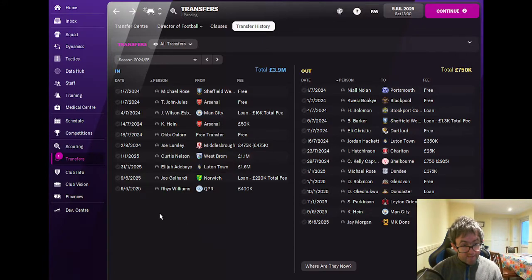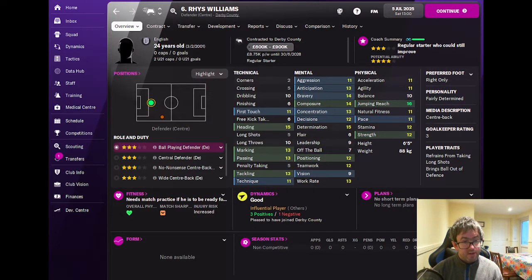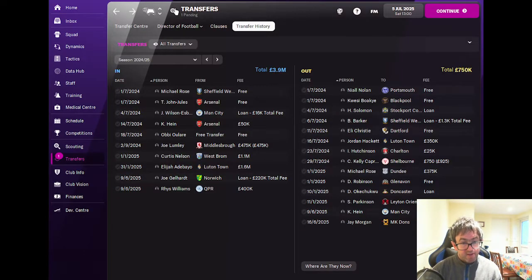He was then followed later the same day by Rhys Williams, signed for £400,000 from Queen's Park Rangers. Rhys is a centre back, three star current ability, four star potential, and he'll be a regular starter in the back four for us in the coming season.